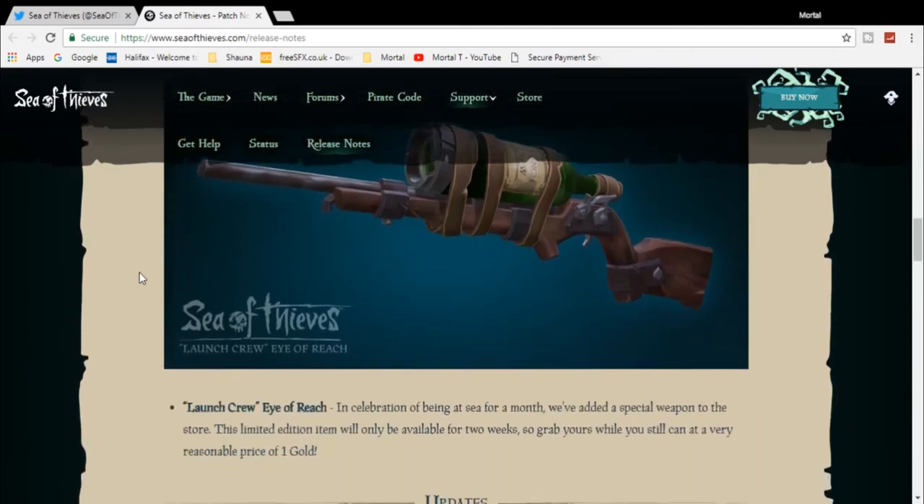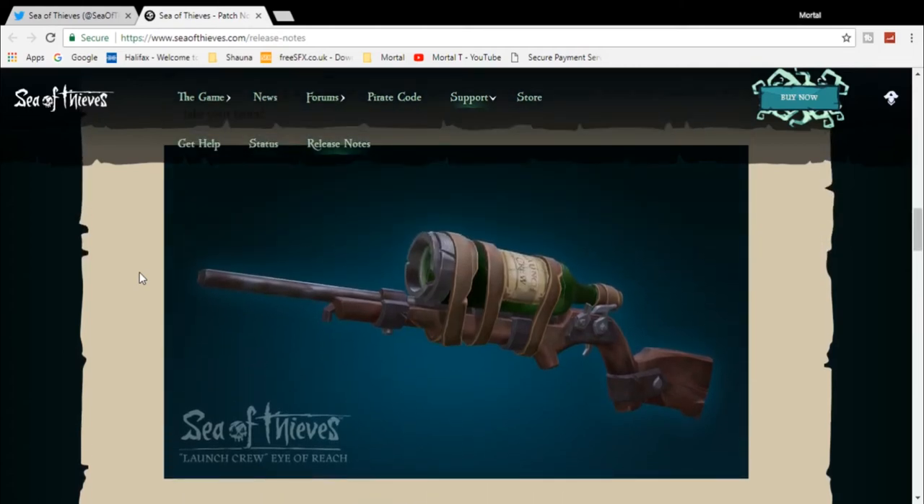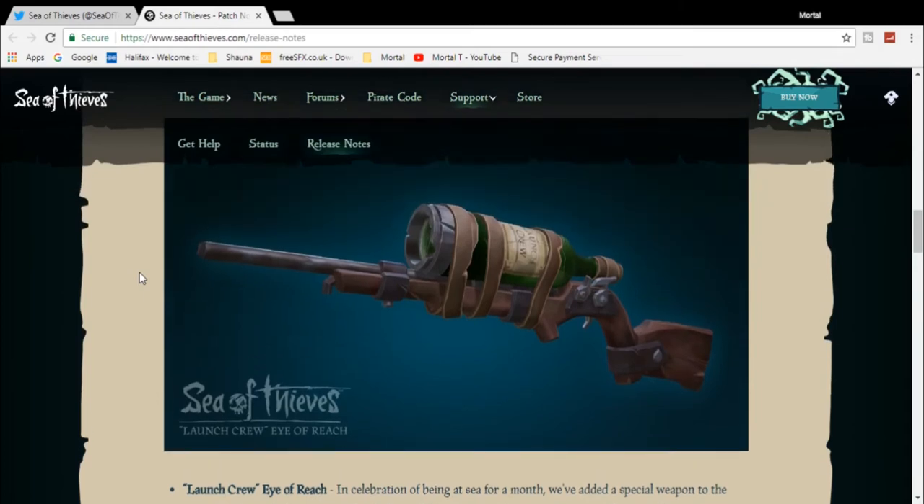Launch crew — Eye of Reach: in celebration of being on the seas for a month, they've added a special weapon to the store. This limited edition item will only be available for two weeks, so grab yours while you still can at the very reasonable price of one gold. This is not unheard of — when the game was first released, they added an eye patch with a red number one on it which you could purchase for one gold. So they've done another special thing for the one month anniversary, which is very, very nice.